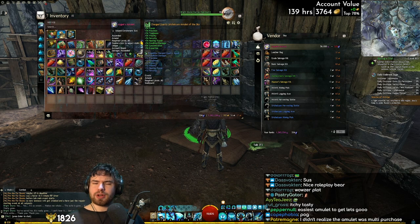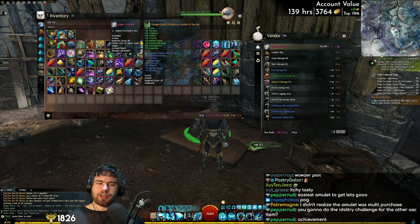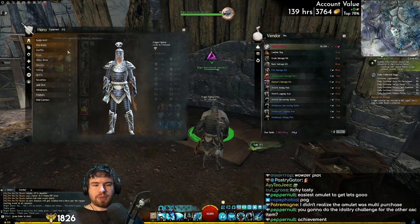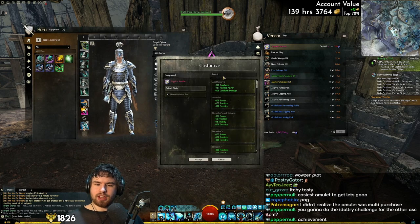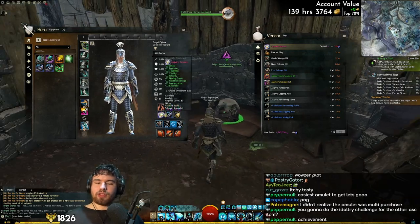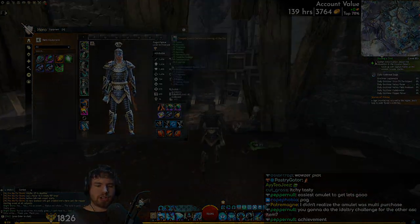Enrichments are definitely worth investing into — they're pretty cheap, just some laurels, like 20 laurels or something, and maybe some currency associated with the game mode. Very nifty. Another Ascended piece has been obtained. We can make the celestial stat version. We now have three Ascended trinkets already locked in — very good stuff.